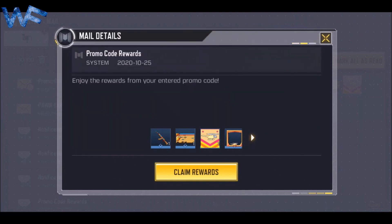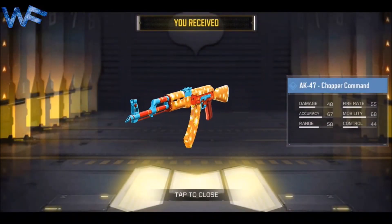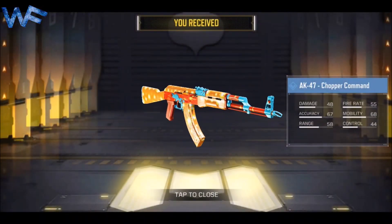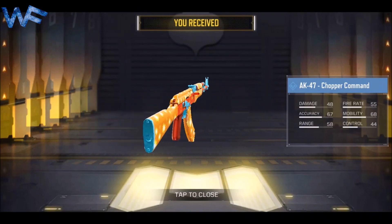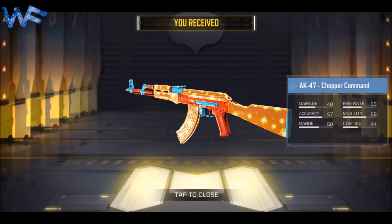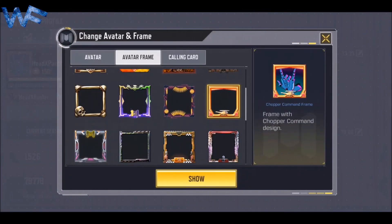Hope you understand, thanks for watching. You can get the AK-47 Chopper Command. Also, you can get your club code on the mail — they will send you a mail with the code too.